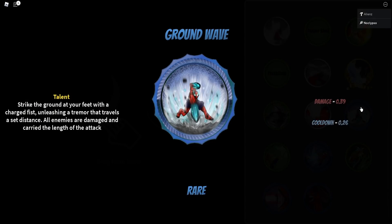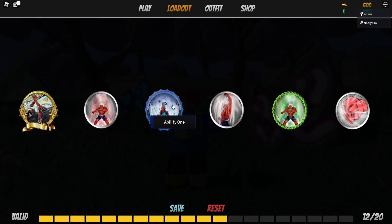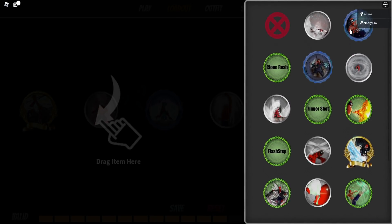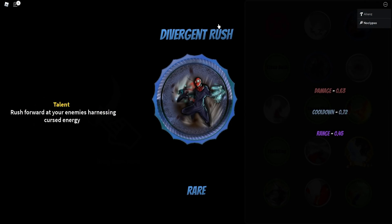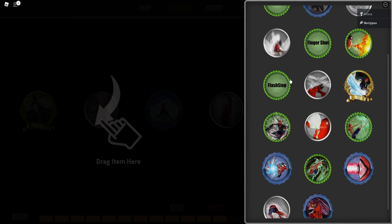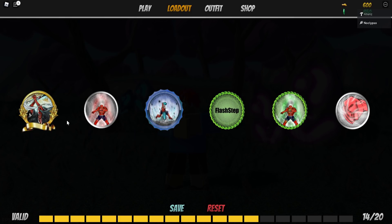Let's see what this one is — Ground Wave. Strike the ground at your feet. That looks like the Curse Technique from Jujutsu Kaisen. So we're going to pop this onto our character for Ability 1. Ability 2 — is this a Rasengan or a Chidori? Okay, it's a Chidori. We're taking the Chidori. Or this is Cursed Fist. Divergent Rush — I think this is like another add-on to that other skill. We got Flash Step. I think I might go for Flash Step for more mobility.